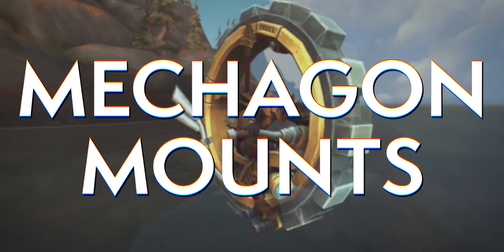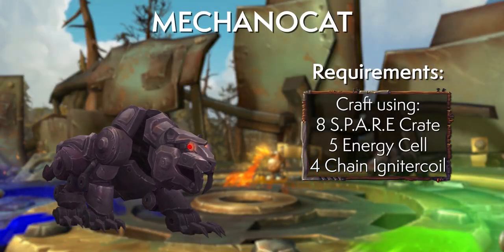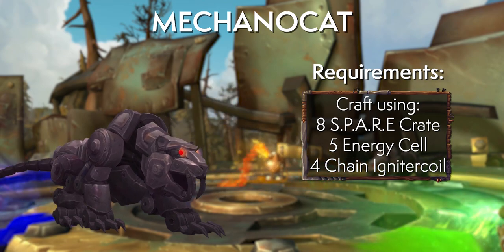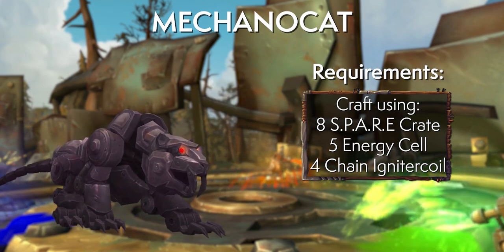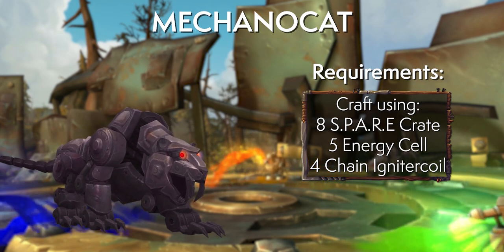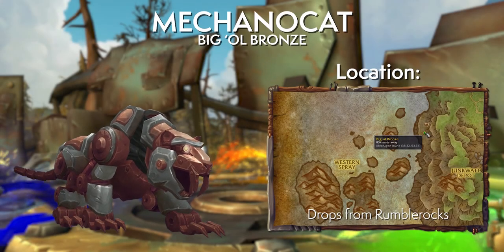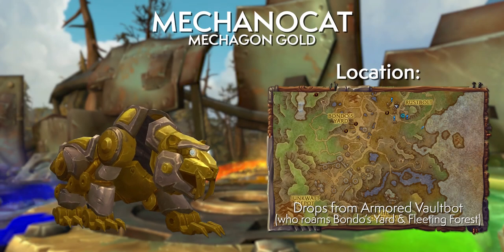Moving over to Mechagon — starting with the Mechanocat. The materials are simple and familiar to anyone who has spent even a single day there, so you'll naturally get them over a few days of clearing the zone's content. It's a very unique mount because it can be dyed — there are eight available dyes to choose from at the Scrapyard, and these colors mostly drop from specific rares.